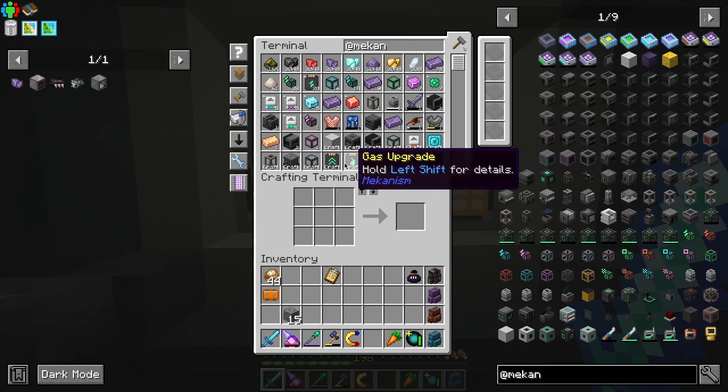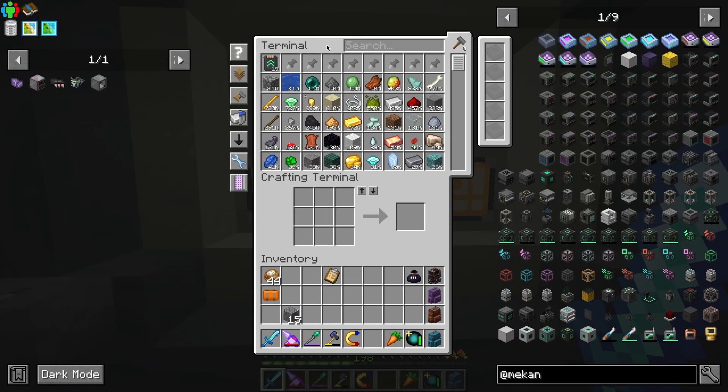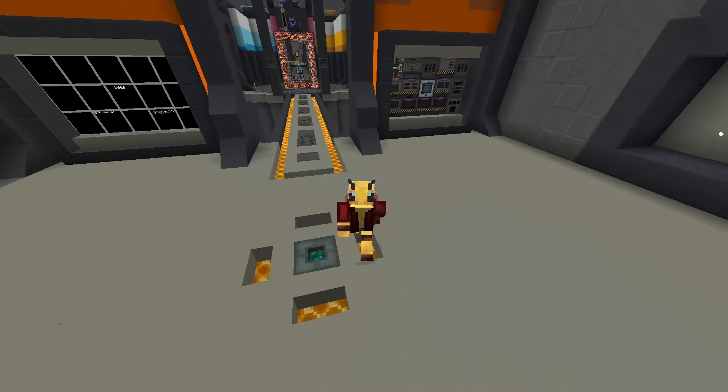Do you guys ever just look at your system and you're like, I'm so happy with all this stuff, and I can craft all of this stuff too. Look at all this — do I want 100 speed upgrades? I kind of do, I'm gonna make those real quick. I'll make some energy upgrades to compensate. Give me 80 of these and look at it go — is that not amazing? I think that's pretty amazing.